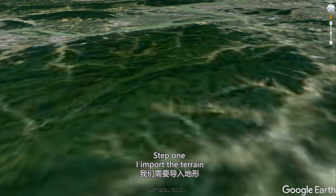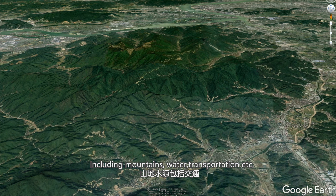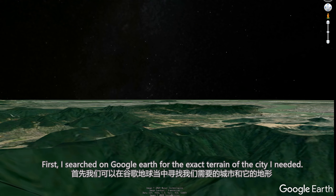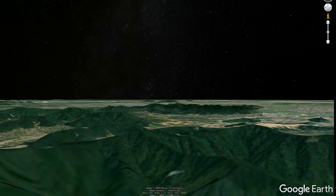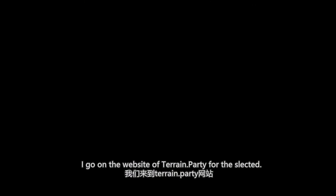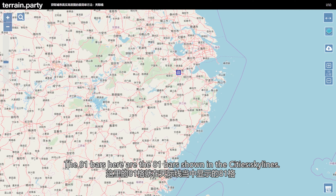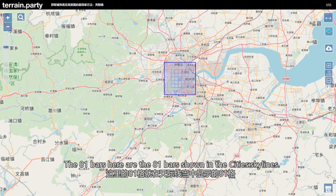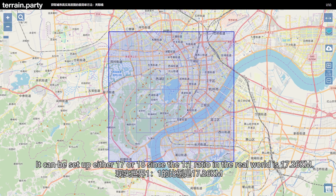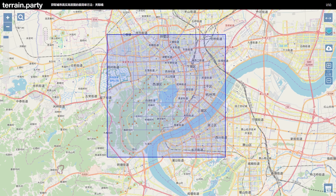Step 1: I import the terrain, which is very important, including mountains, water, transportation, etc. First, I searched on Google Earth for the exact terrain of the city I needed. After choosing the terrain, I go to the website terrain.party for the selected area. The 81 tiles here are the 81 tiles shown in Cities: Skylines. It can be set to either 17 or 18, since the 1-to-1 ratio in the real world is 17.26 kilometers.